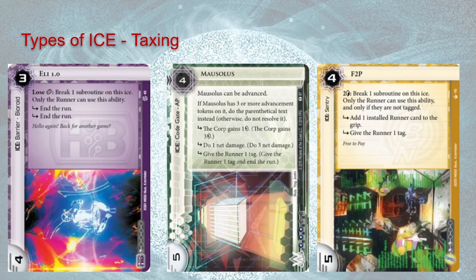The next type is taxing ice. These ice don't always end the run — instead they say there's a large cost for the runner to go through. They tend to be in the three-to-six credit rezzing range. Very few taxing ice is going to be very cheap, and generally gear ice that's very expensive tends to stop the run in some fashion. Taxing barriers are also pretty uncommon — Eli was one of the main examples. Goldfarmer was another taxing barrier, but it was so taxing it got banned. Mausolus and F2P are good examples of code gates and sentries where they don't have hard end-the-run, so runners will occasionally tank the subroutines, or with F2P pseudo-tank them by paying two credits. But they're still impactful when subroutines fire, and quite expensive for the runner to break with most breakers.